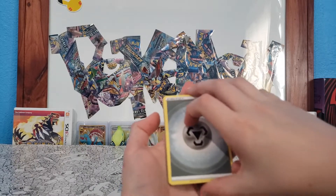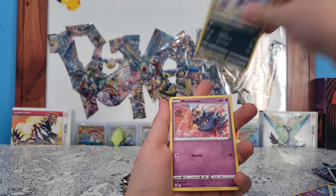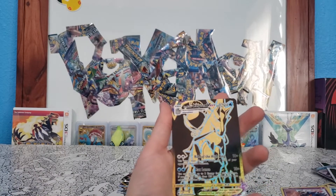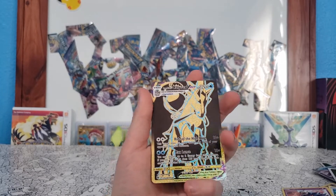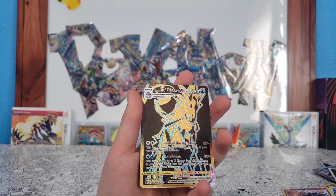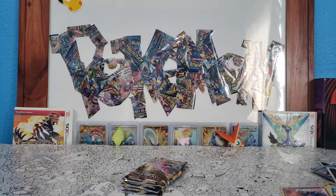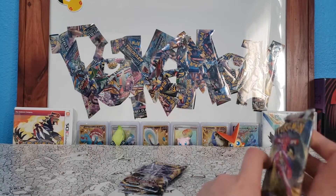Four cards from the back — Metal Energy, Lava Cookie, Hisuian Heavy Ball, Hippodong, Hisuian Sneasel, Misdreavus, Barboach, Scyther — Ice Rider Calyrex VMax gold card! Let's go! I got the Shadow Rider Calyrex in the ETB, so now we have the Ice Rider and Shadow Rider Calyrex both in our binder. Oh my goodness, this is just the icing on the cake! And a Bastiodon — another card I don't have! Oh man, this box just keeps giving!